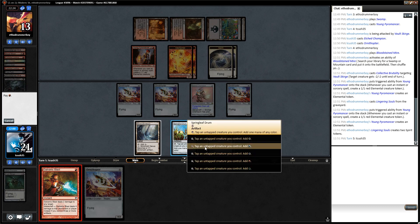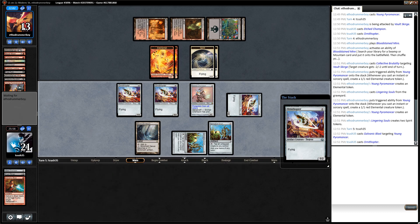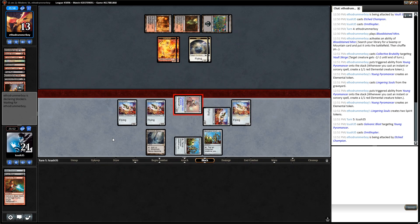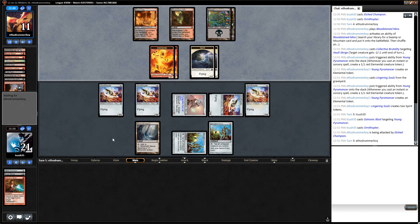I'm going to cast it right now to get rid of that Pyromancer. Having these Ornithopters is a fairly nice defense against the one-ones, so I'm going to cast the other Ornithopter and attack with Edge Champion to keep chipping away at their life total — they don't have anything big yet that is worthy of trying to block. This will also get us closer to a potential one-swing kill if I draw Cranial Plating and they don't have a Kolaghan's Command.